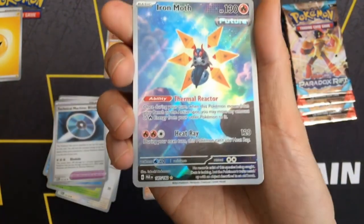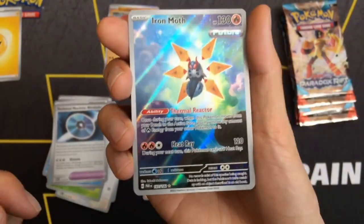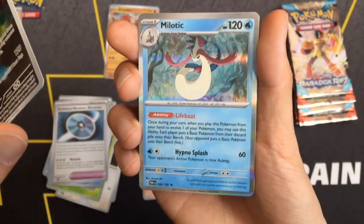That's nice. We got an Iron Moth illustration rare and a melodic hollow rare.